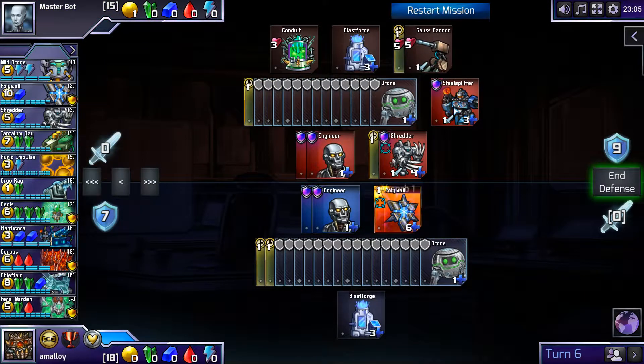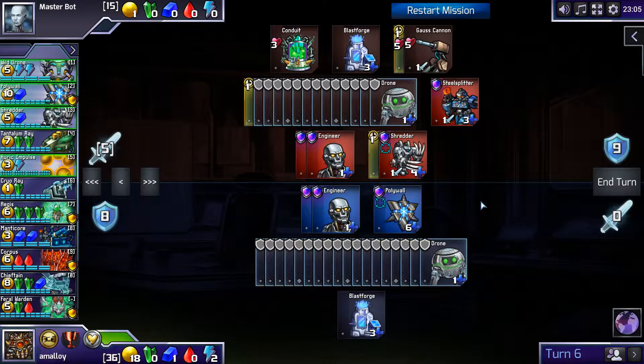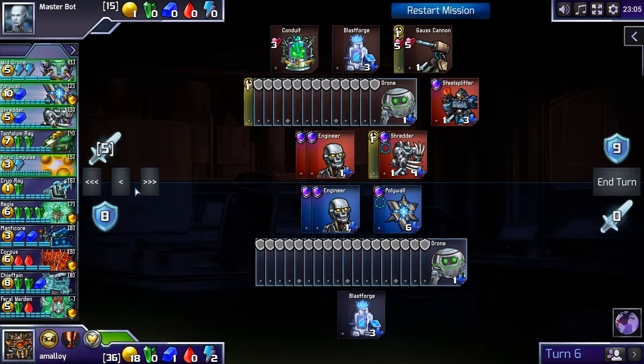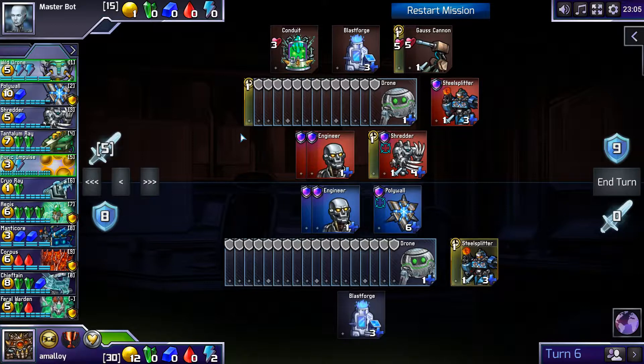That's the thing that Masterbot doesn't understand — frontline defenders. He doesn't realize it's important to get to exactly six. Here he couldn't have gotten to six, but he could have added some more tech last turn to make it possible. Maybe that's how we'll somehow exploit his failings. It'd be nice to get a Manticore or something, but I think that's sort of silly.